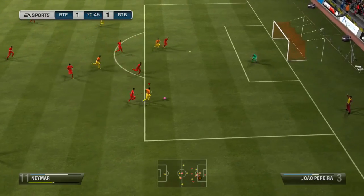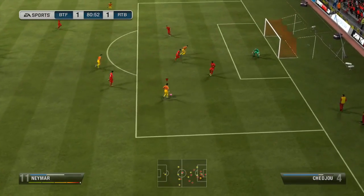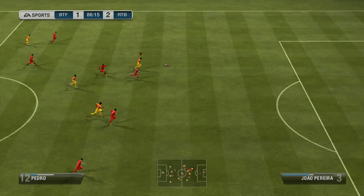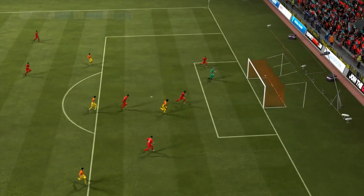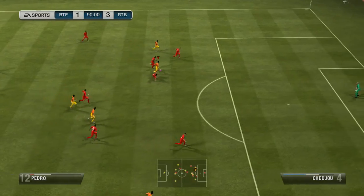So Benzema then goes and scores and makes it 1-0. We do get unlucky — they have a shot through Neymar who seems to be cutting out onto the wing this game, not sure why, but it seemed to work a little bit as I got that goal there. And shortly after towards the end of the match we got a chip with Pedro, which is a decent finish.